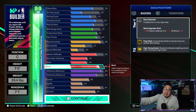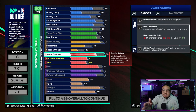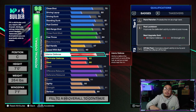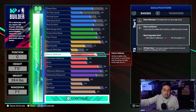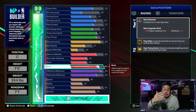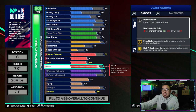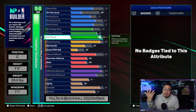But if you know you're not going to put your cap breakers on interior defense and instead want to put them on block to get 93 block for gold paint patroller, then I recommend going 82 interior defense. You don't get anything between 82 and 83, but you do get silver post lockdown from 81 to 82 — so at minimum keep it at 82. If you put five cap breakers on block to hit 93, you'll have a little bit of extra attributes to put elsewhere — like maxing out your free throw.